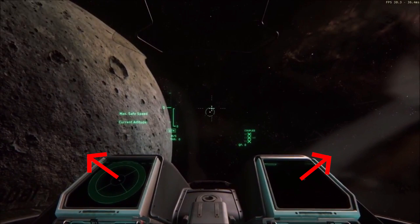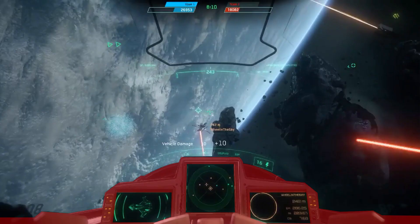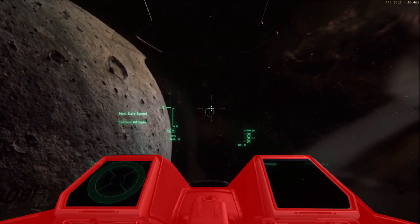It does not take much tilt to cause this problem — you can try at home by angling your screen 45 degrees away from you and trying to read a webpage. Not only do the MFDs angle away, but they also appear to angle upward. Also, much of the cockpit real estate is not used to display information. Looking at both cockpits highlighted, the new cockpit is much less efficient with use of cockpit space in the avatar's field of view.